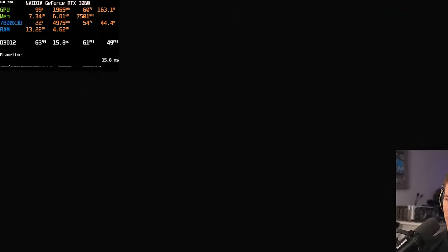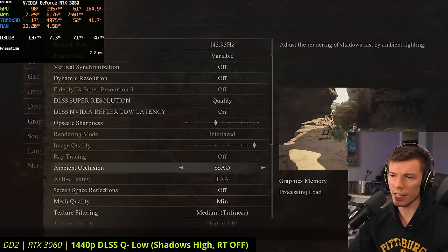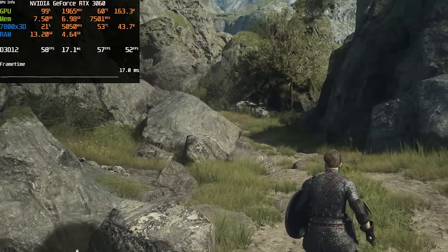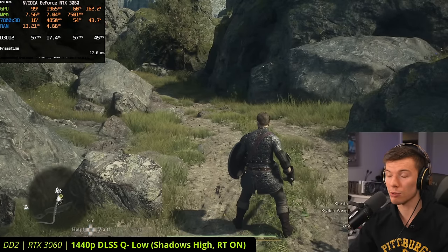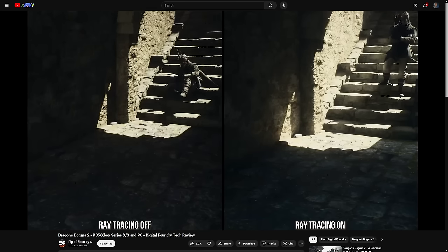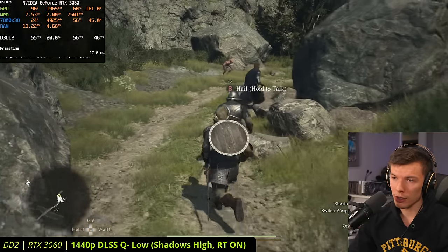We're getting about 60 FPS. With this game you also have the option to use ray tracing. You can't turn it on while already in the game, so let's jump back to the menu and enable it. After turning on ray tracing with global illumination, we only lost about up to 5 FPS or so. Global illumination reflects the colors of surrounding objects — for instance, the green grass will reflect green into the surrounding area.